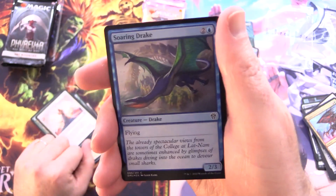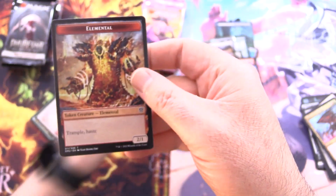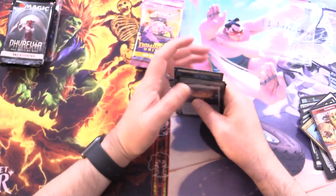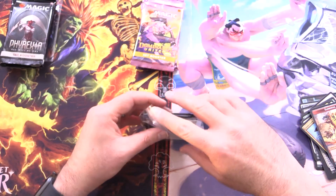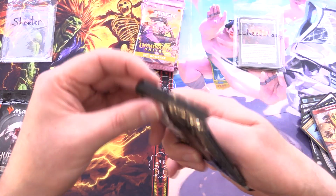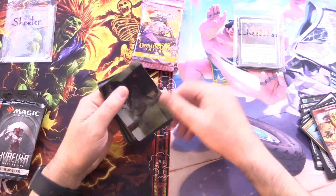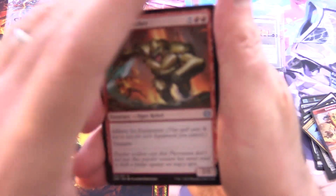A foil Soaring Drake and an Elemental. The Sylex was probably the best pull, although the Dark Slick Shores could be a couple of bucks as well. On to Skeeter — thank you for being a patron — four packs of Phyrexia: All Will Be One. Did anyone see the March of the Machine spoilers? The Phyrexians are invading multiple planes of existence — the so-called multiverse. Which planes are you most worried about? Let me know in the comments.